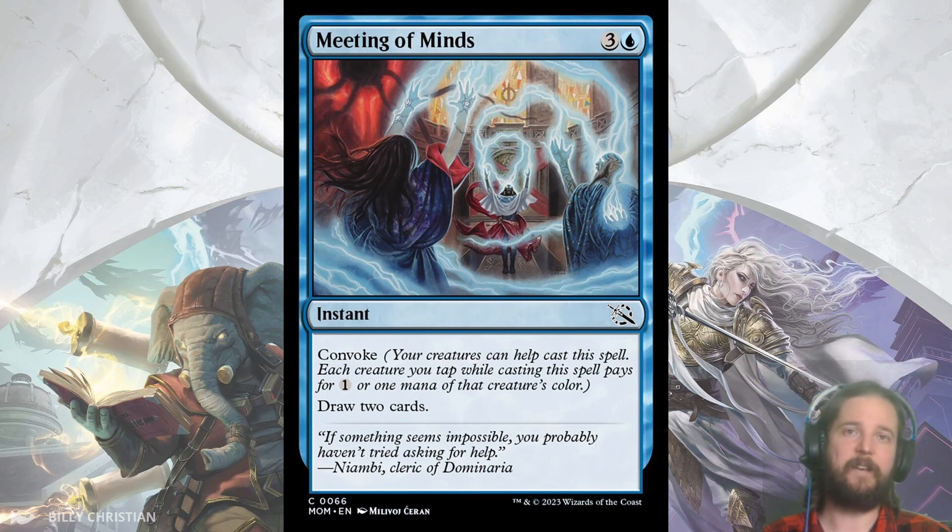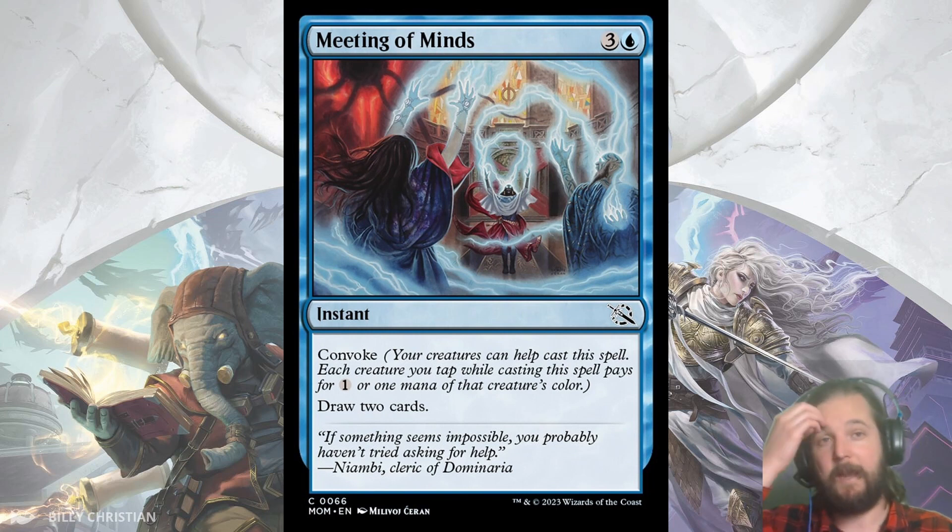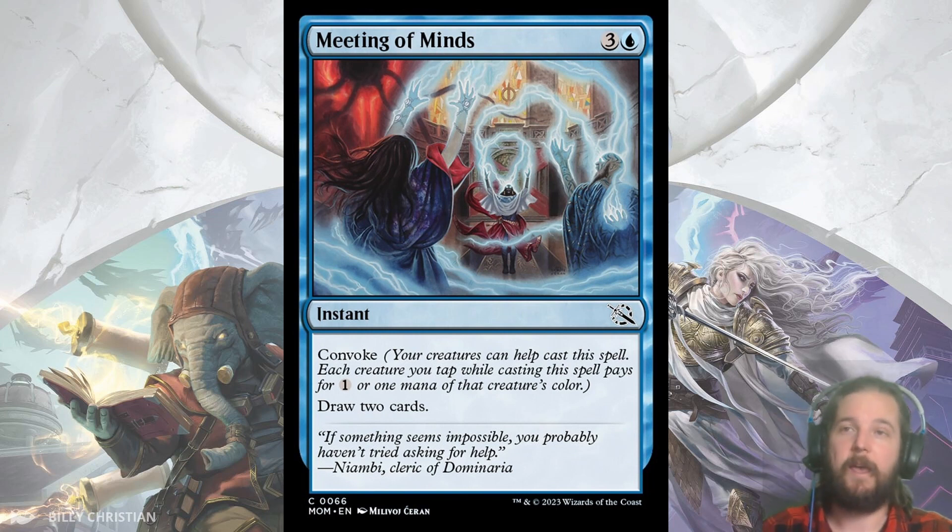Next up we have Meeting of Minds and our fourth mechanic of the set: Convoke. Convoke allows you to tap your creatures to lower the casting cost, and it can even remove colored mana from the cost as long as the creature is the matching color. Usually this type of card is reserved for Spells Matter archetypes or control decks, but an instant draw 2 is great. This is why I'm so high on cards with Vigilance, and I think this will see play in every blue archetype. Imagine a 0-cost Divination at the end of your opponent's turn — very appealing.